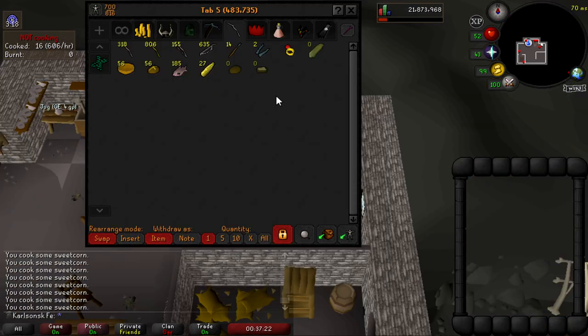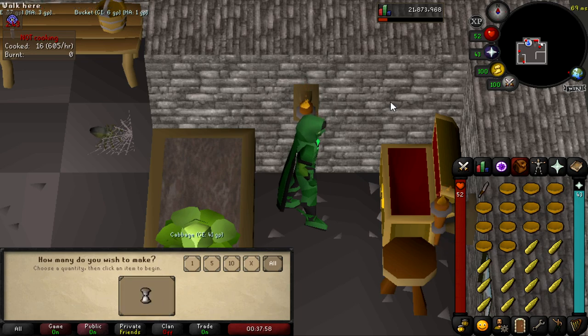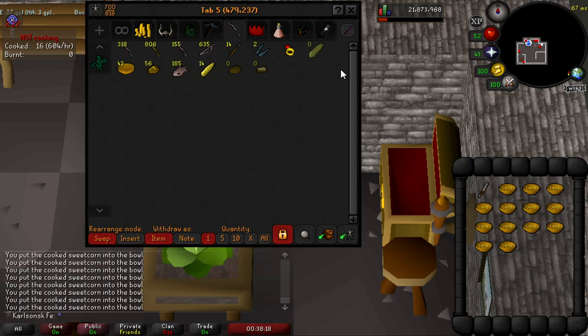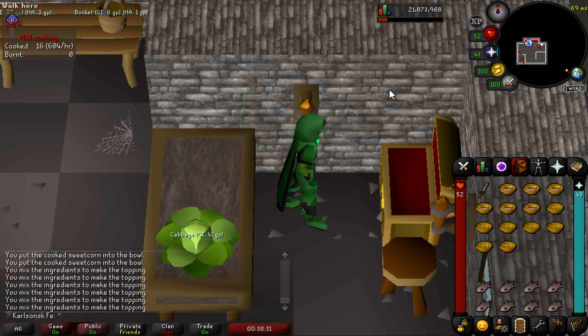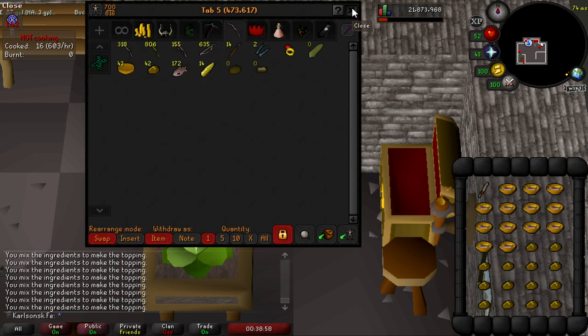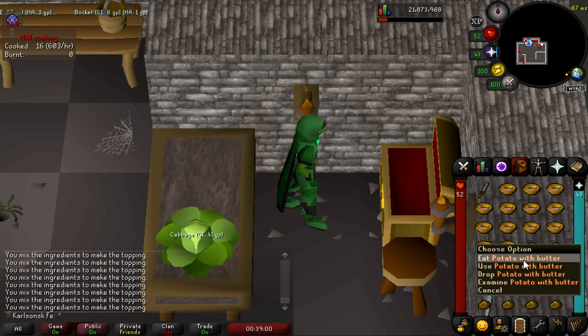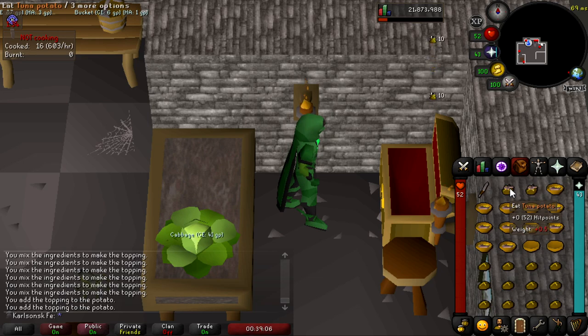That is the final step — now you just have to do the assembly. Grab a knife, your sweet corn, and your bowls, and simply use the sweet corn on the bowls. Next, grab your tuna and use your tuna on the sweet corn bowls to make tuna and corn. You do not need a knife for this step. The final step is to take the potatoes with butter — you do not need a knife for this — and use the potato with butter on the tuna and corn to make the final item, the tuna potato.